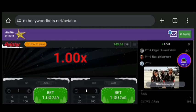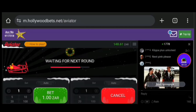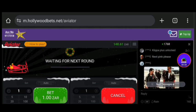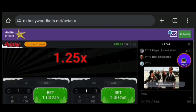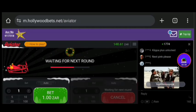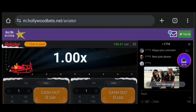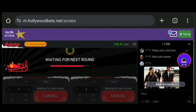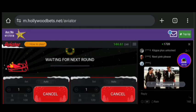...is we're going to be using the Martingale strategy. The thing that we're going to be doing is playing with 10 Rand from a 1k balance. So basically we're using the Martingale strategy — I don't know if you know it — where you double up every time you lose. That's what we're going to be doing in this video, so yeah, Martingale strategy with a 10k balance.